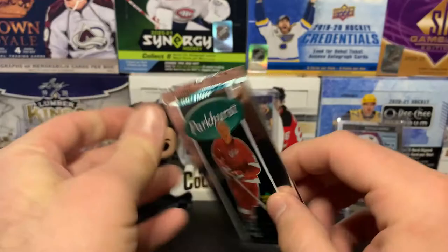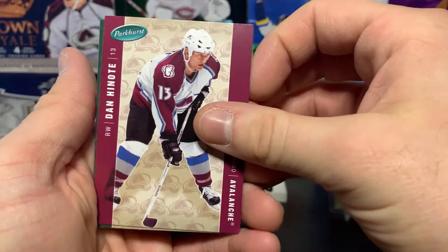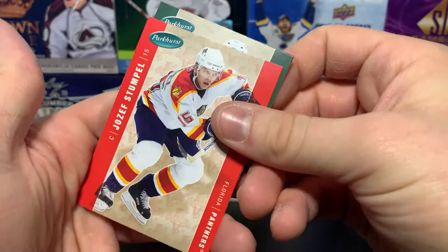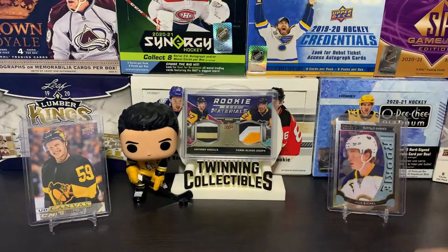Third pack — let's try and get Sid or Ovi. We've got Darcy Hordichuk, Dan Hinote, Philippe Boucher, Joseph Stumpe, Wes Walz, and J Bomberger on the Minnesota Wild. Those are cool cards.